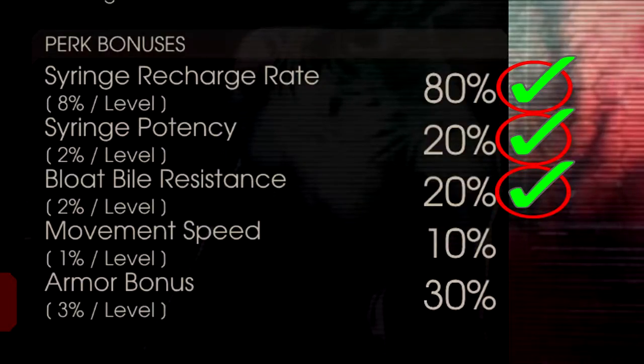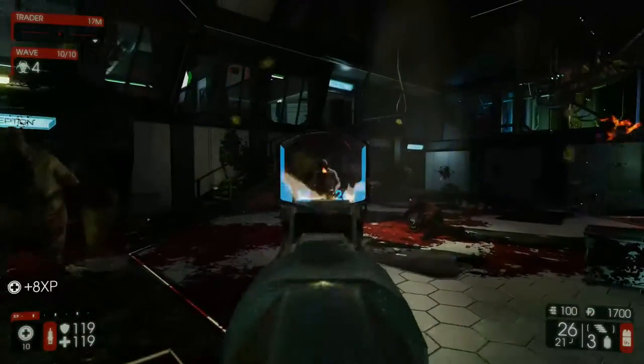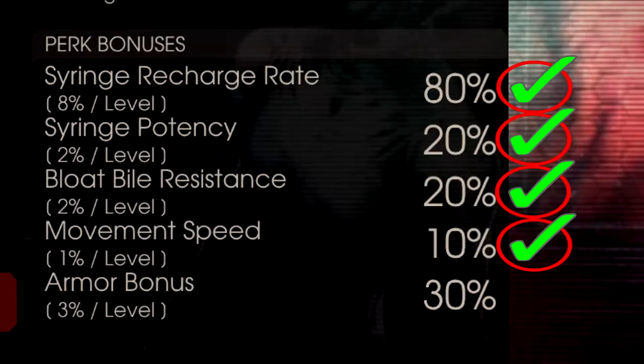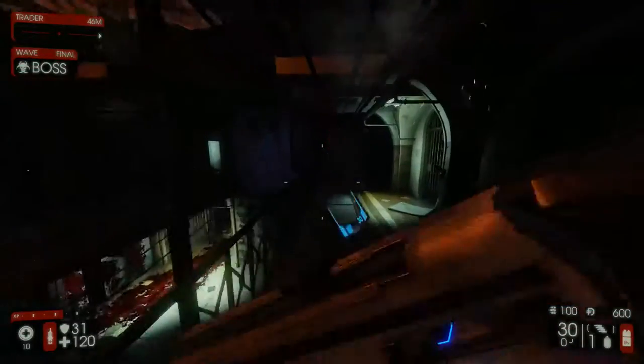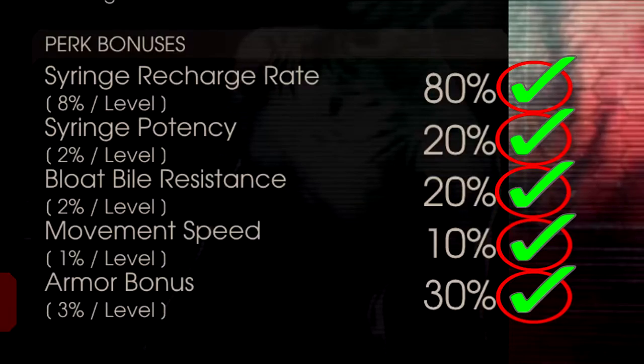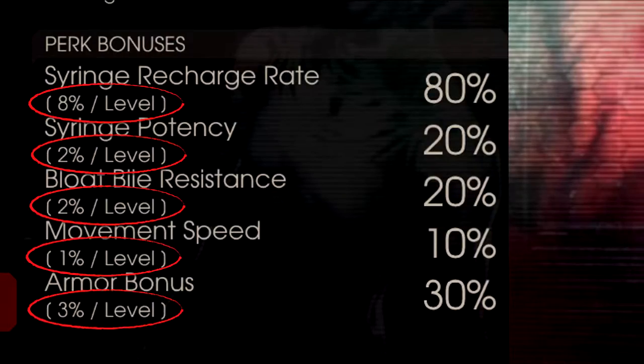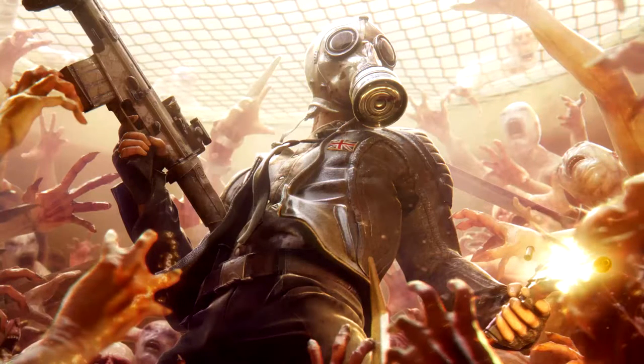Bloat bile resistance: makes you more resistant to bloat bile — the higher it is, the more immune you are to the fat guy's puke. Movement speed: increases movement speed. Armor bonus: gives you extra armor, which is very handy for survival. Of course, each time you level up the skills themselves will increase, becoming more effective. The higher level you are, the better you will become.